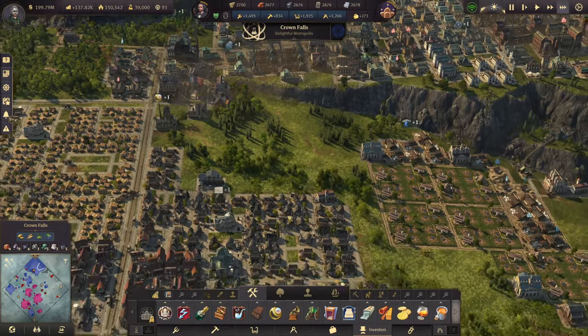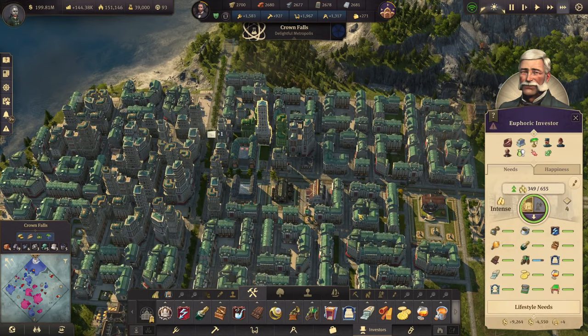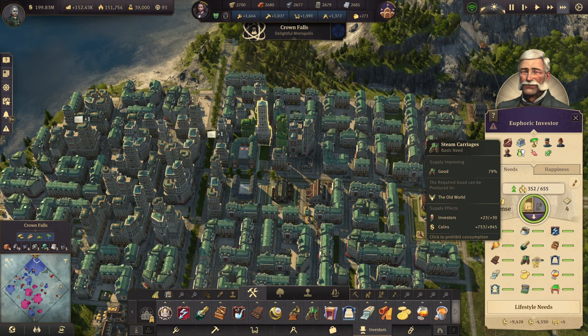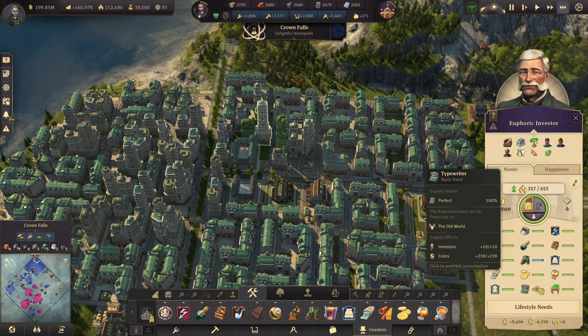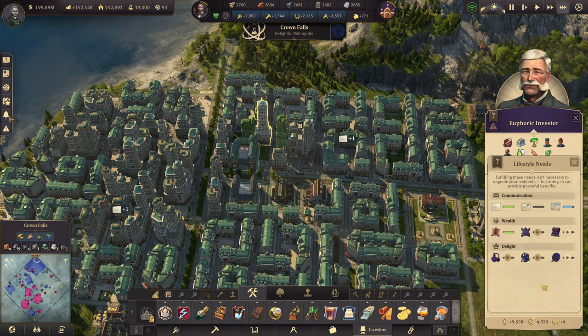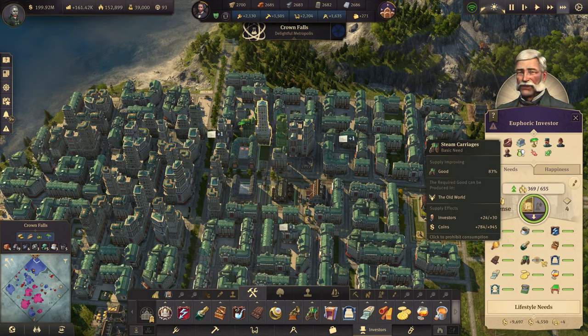So that should be enough of everything that we're producing now for them. It'll of course take a little bit of time before they get everything, but spectacles is already up to 100, this is coming up — so that's good. And everything is fine and we have top riders here as well, which is great.